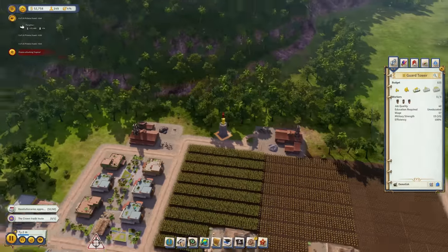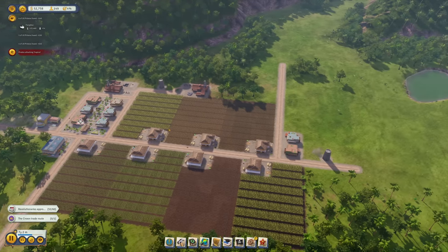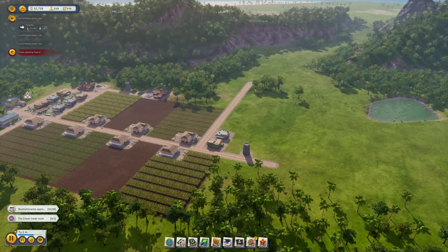The cool thing is that when I relocate the guard tower, the guards come with it right away and are stationed on top. We can move them around all the time — it does cost a bit of money each time, but we can afford it for now.